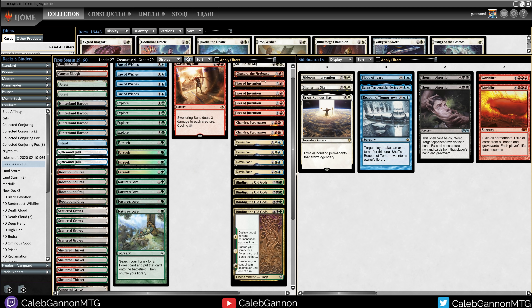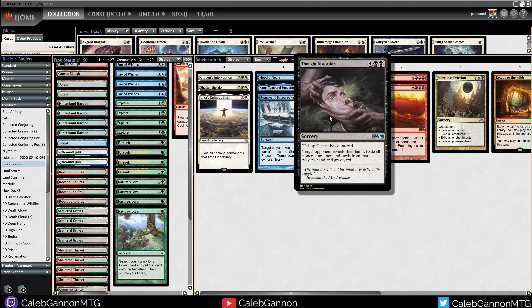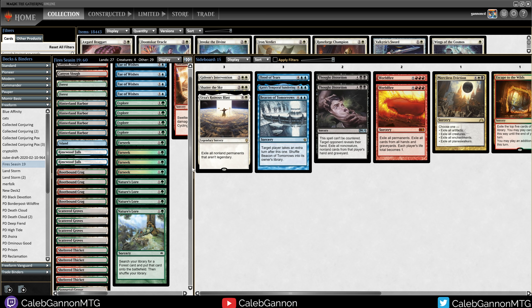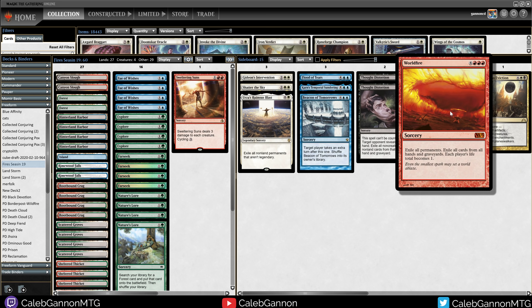The sideboard is just a bunch of Fae of Wishes targets. We have two Thought Distortion for control decks — you get it with Fae of Wishes, it can't be countered, they reveal their hand, exile all non-creature non-land cards from their hand and graveyard. This also hits graveyards, so this is our hate against dredge and things like that. We have two of those because in the relevant matchups, we'll bring one into the main and keep one in the sideboard. Same with Worldfire — in some matchups, if they counter Fae of Wishes, we can still just draw Worldfire.